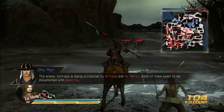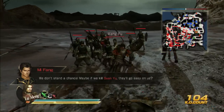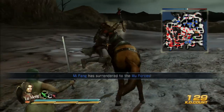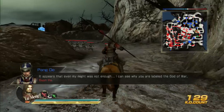Let's head up to Guan Yu and defeat him. Pang De should be fighting him and should die to him soon. By defeating those two generals, they will join your forces and they're going to help you betray Guan Yu later on. Here's Pang De falling, sadly.